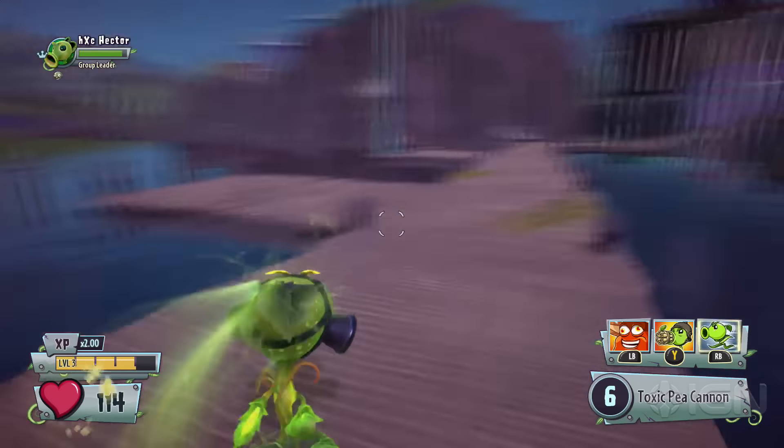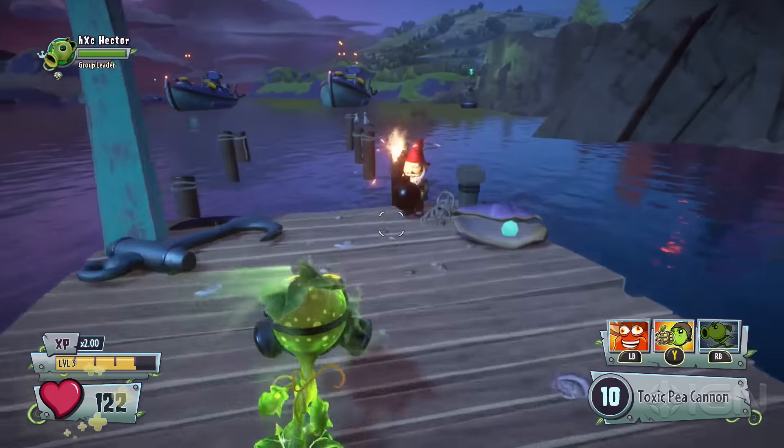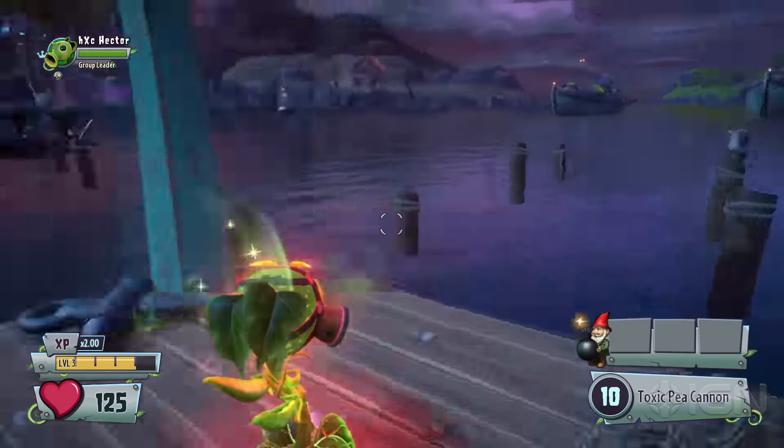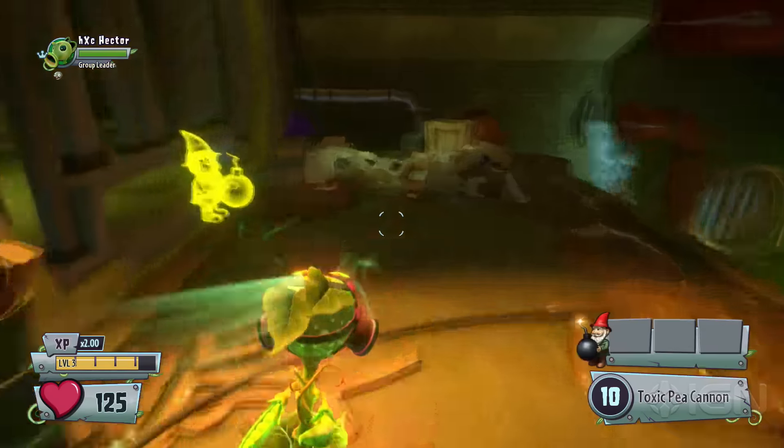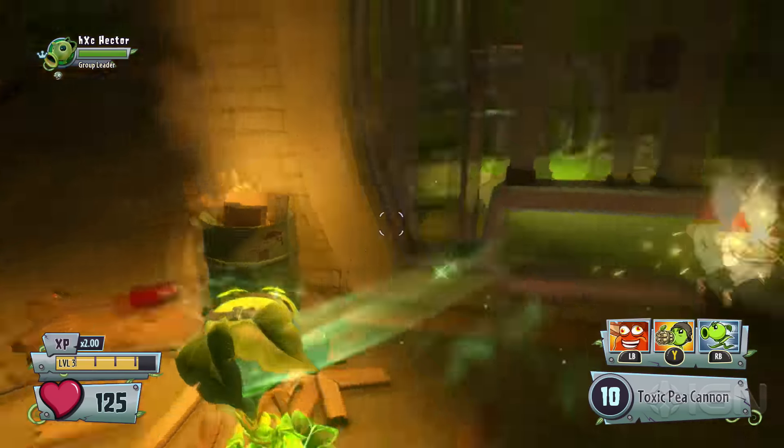Head over to the waterfront to find a gnome bomb. Take this gnome bomb to the sewers and place it at the golden gnome outline near some steel bars to blow them off.